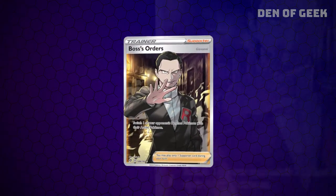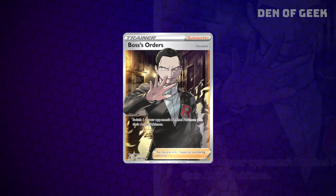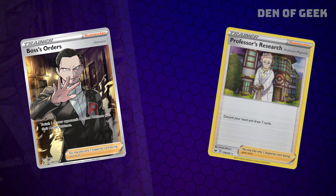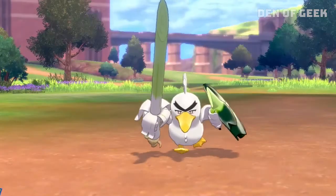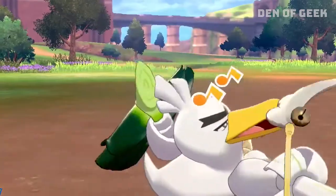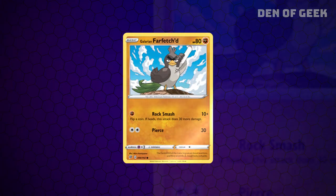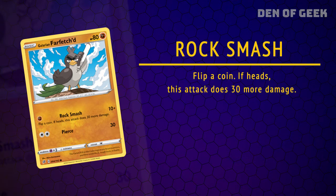Boss's Orders is among the trainers, which lets you swap out one of your opponent's benched monsters for their active. Other familiar trainers like Professor's Research are must-includes. The Darkness Ablaze contributions to this list are the titular Galarian Sirfetch'd and his basic version, Galarian Farfetch'd. Galarian Farfetch'd is a sturdy attacker that can do up to 40 damage using Rock Smash.